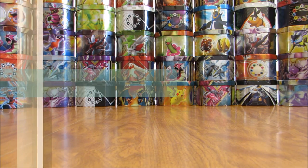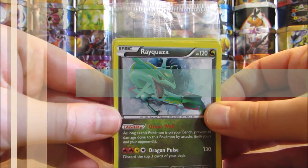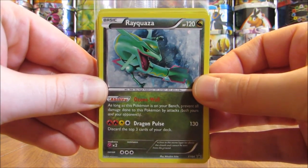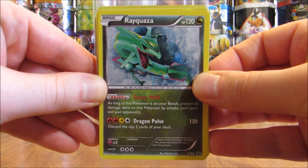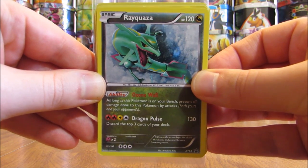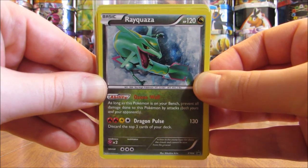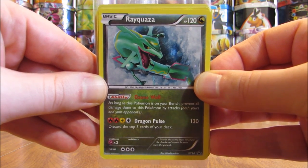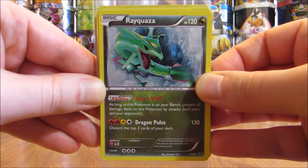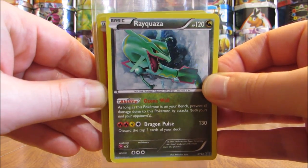Next up, I'll show the Black Star promo holo cards that I have in my collection — 20 total, one each except for the Magikarp. I'm going oldest to newest, XY number-wise. Here's Rayquaza — this one is XY64. All these cards are up for trade, especially the ones I have duplicates of. In trade, I'm really only looking for Gold Star cards. Gold Star cards are very valuable, so I'd be able to trade multiples of these cards for one Gold Star.